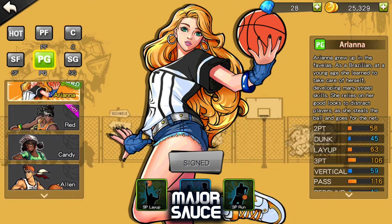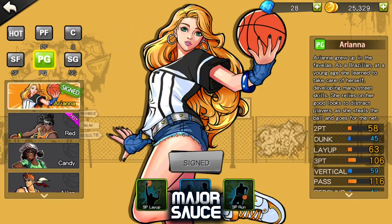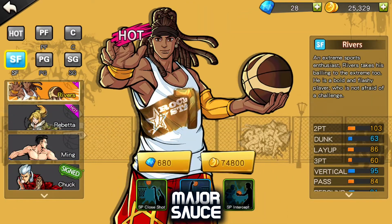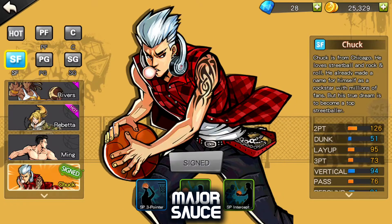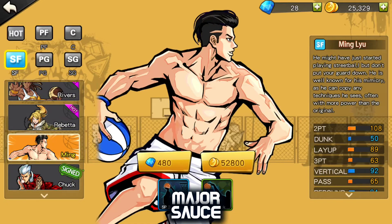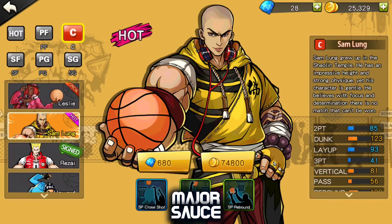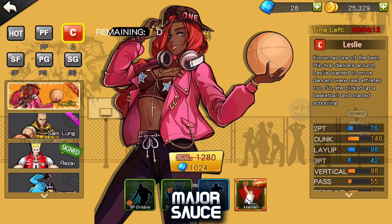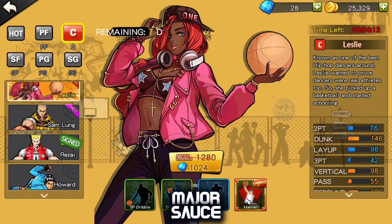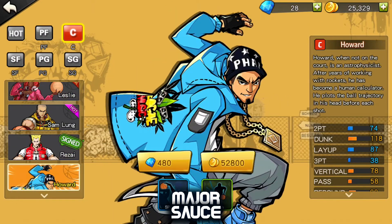For point guard I actually only have Ariana. For small forward I actually only have Chuck — I believe he's actually the basic character that you get. For centers I'm actually going to end up buying her so I can test her out and showcase her.